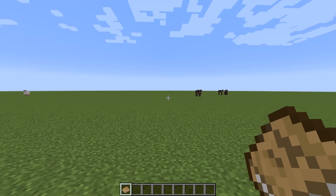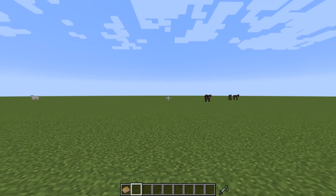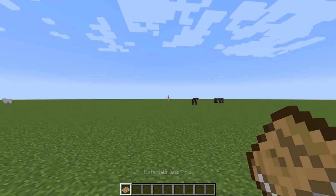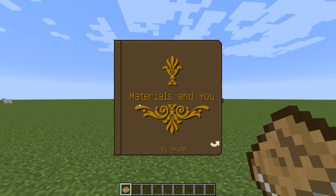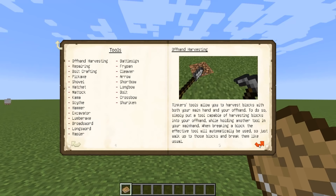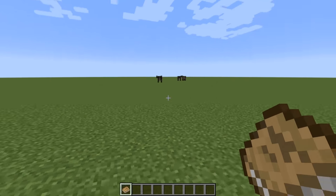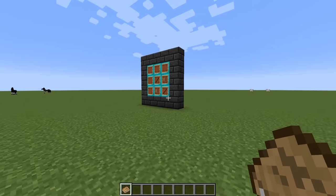Today we're going to be going over Tinker's Construct, so we've got to get going because we've only got about nine minutes left. You're going to want to start off with the 'Materials and You' book — it's by Skyla. You can click the little arrow and it gives you a drawn-out introduction, but we're going to skip that and get right into it.